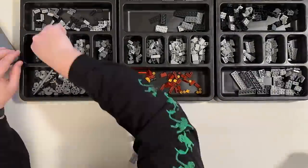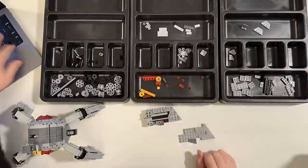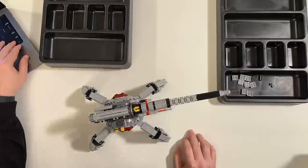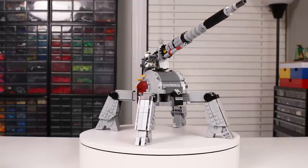Next up is the AV7 cannon from Brick Vault, and I think the final model looks fantastic. It's much bigger than the LEGO version, and I think it's going to look great on the Republic side of the battle. I got two of them for this build, but I only built one because my wife built the other to help save a little bit of time.